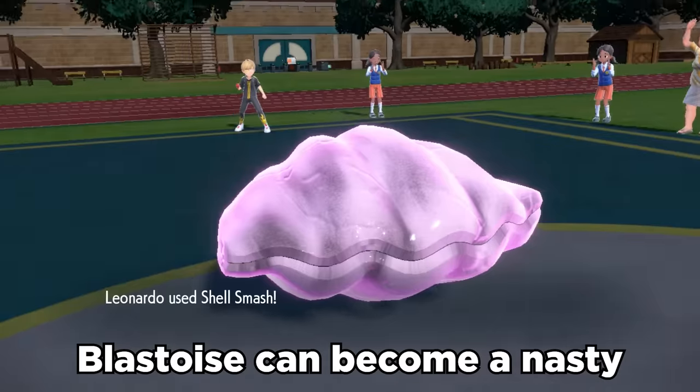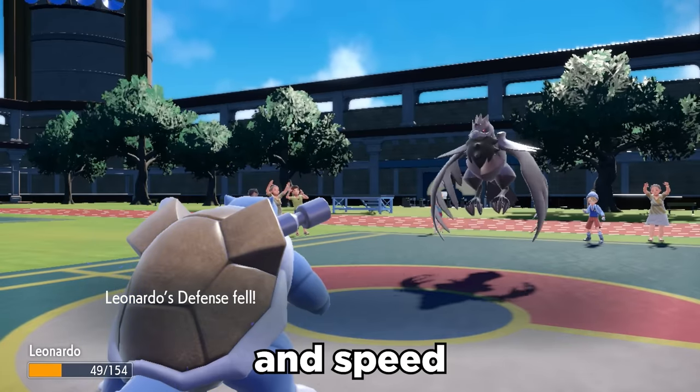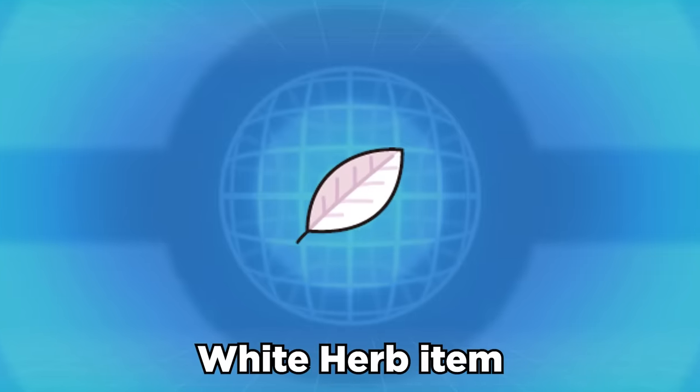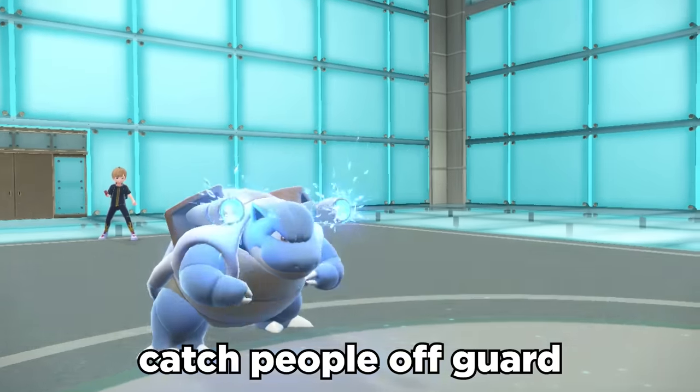Blastoise can become a nasty offensive threat with Shell Smash. Shell Smash is able to double both its special attack and speed, and all of a sudden its base 85 special attack and 78 speed become much more threatening. We can give it the White Herb item, which negates the defense drops from Shell Smash, and Blastoise can easily catch people off guard.